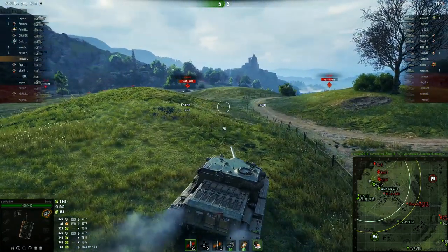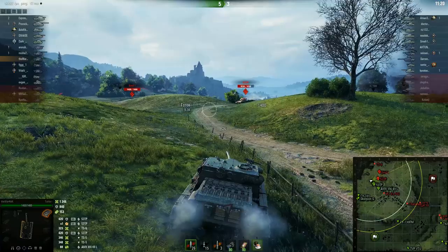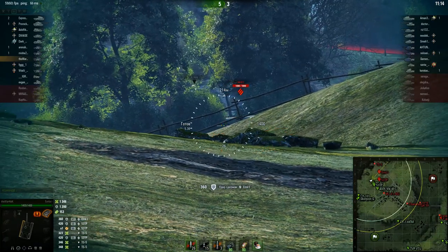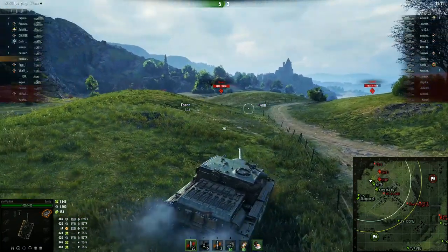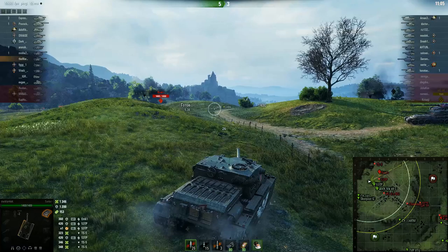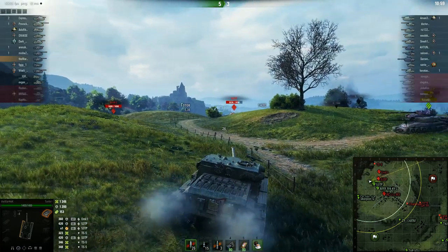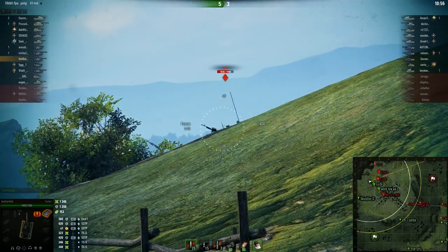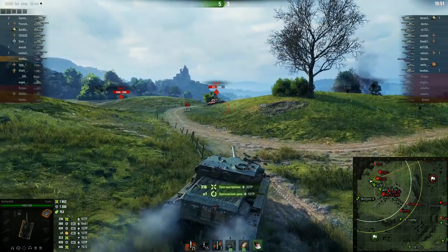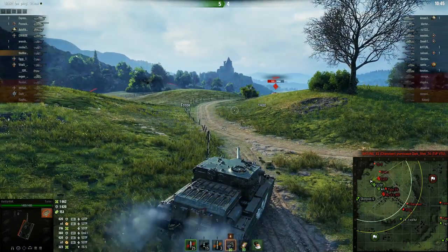Next come either pluses or neutral parameters. For example, view range of 370m. For a heavy or TD this is just a normal view range, although it could of course be 400, but for balance purposes 370 is quite fine. It can be boosted with perks, food rations, and optics to quite impressive numbers. I probably forgot to mention that the biggest minus of this tank is that it drives at 20 km/h. I even completely forgot about it because I've already gotten used to it and perceive it not as a minus but simply as a characteristic of the tank.